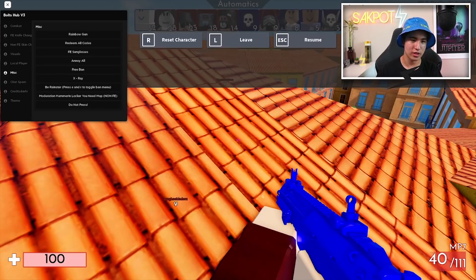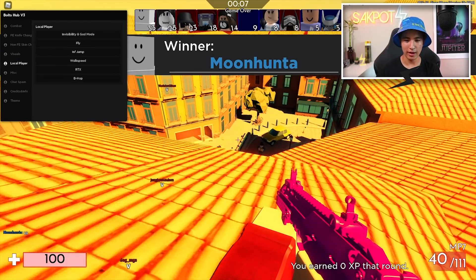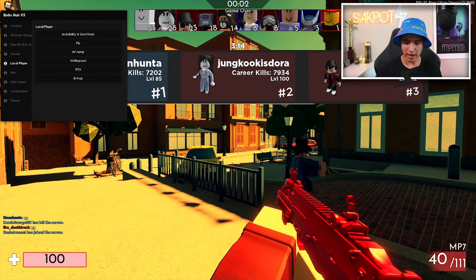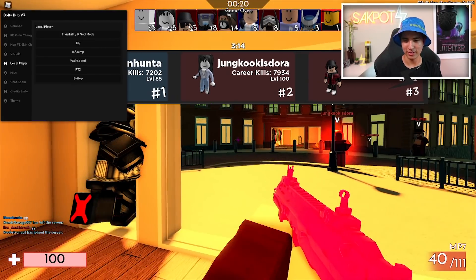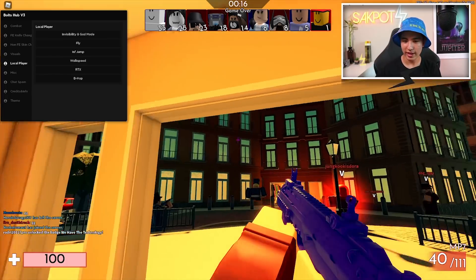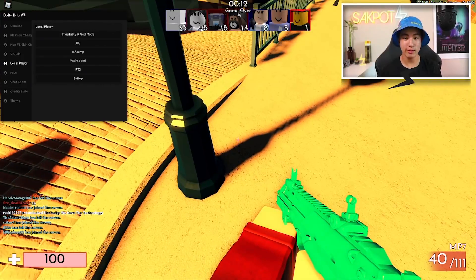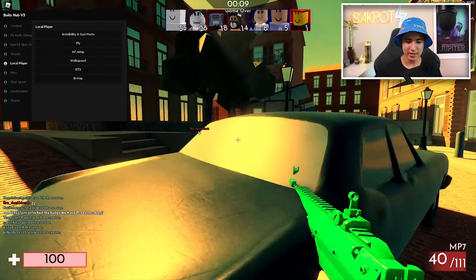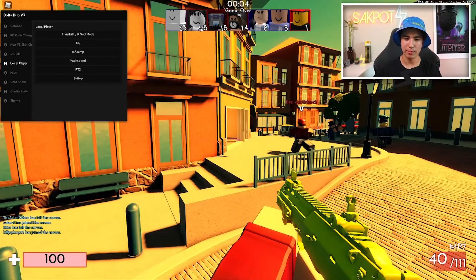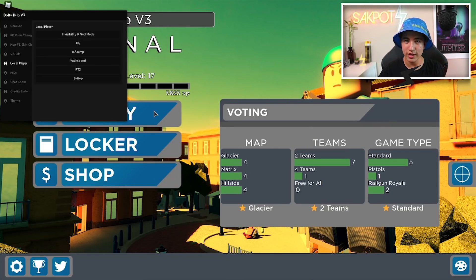That's pretty much all for this UI. Let me show you guys the RTX — let's turn it on. It tries to do a little bit of shaders. Sometimes it doesn't work that well, but you kind of have like a really yellowish filter and it does have shadows, which is kind of cool. You guys can test it around. There are so many features for this UI.